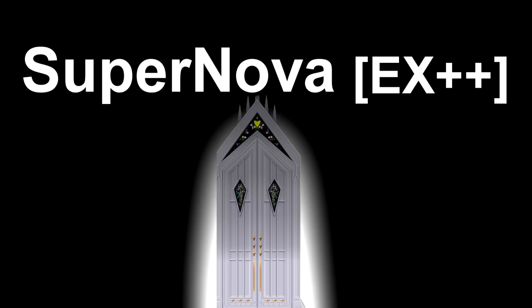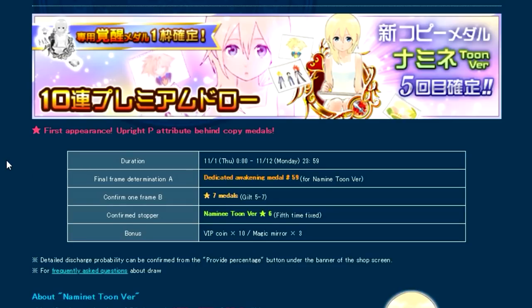Now that we finally have the Toon Nominate power upright forward copy medal — is it worth chasing? Absolutely yes. Copy metals are literally by far the best metals in the entire game. I don't care if a Supernova EX Plus Plus or Door to Darkness metal comes out tomorrow with a multiplier of a thousand — skip it and wait for Toon Nominate. Guarantee your copy of Toon Nominate.